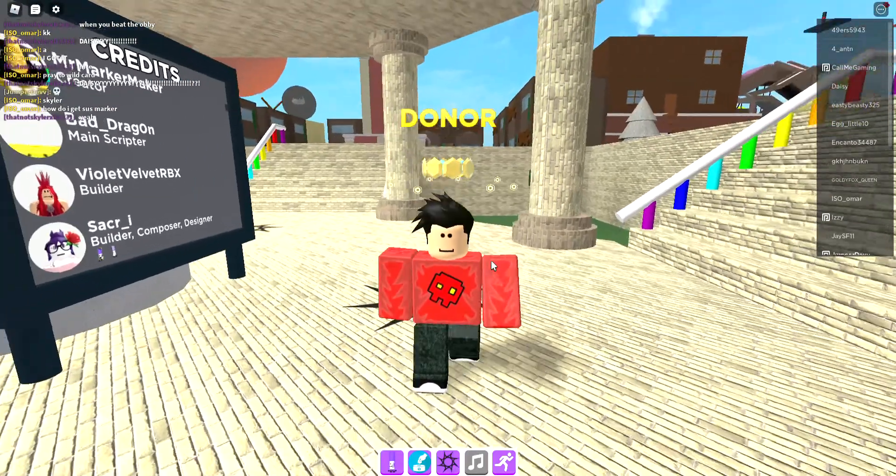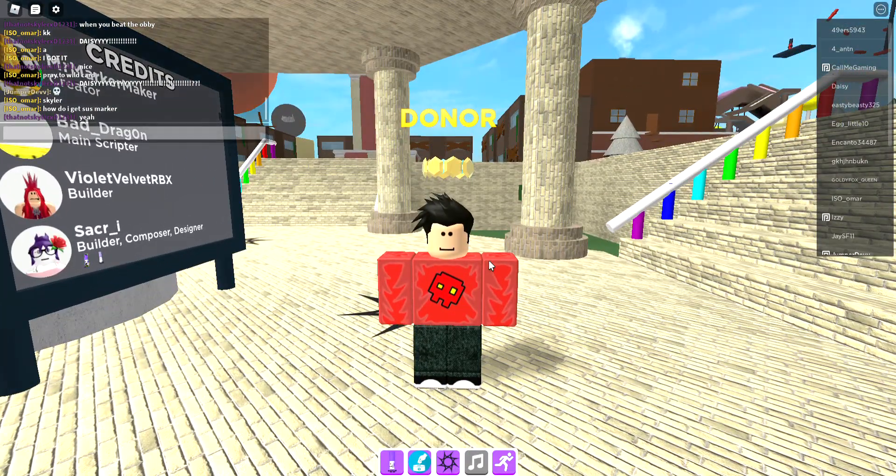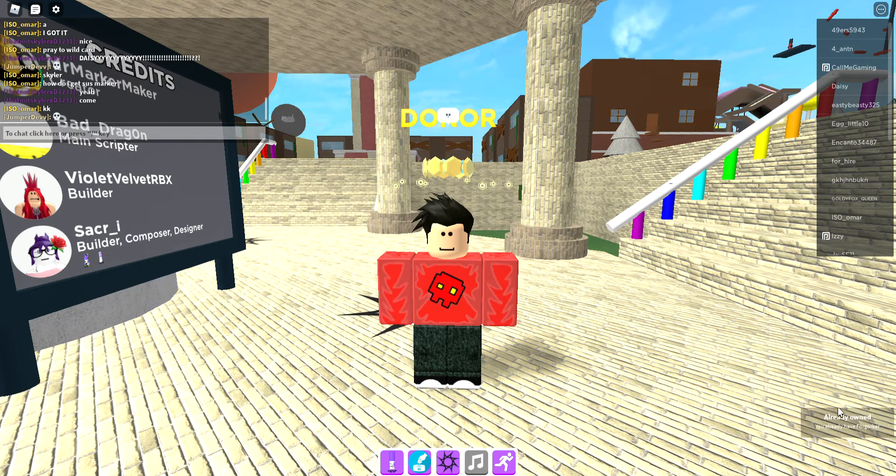What you want to do is go to chat, and if you're on a computer on Windows, just do Windows button + period. If you're on mobile, then you can just open it up pretty fast. You want to use the skull emoji, like this. And then you just paste it in chat, and you get him.